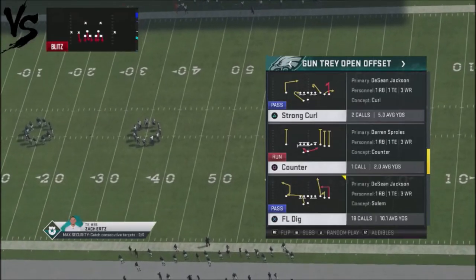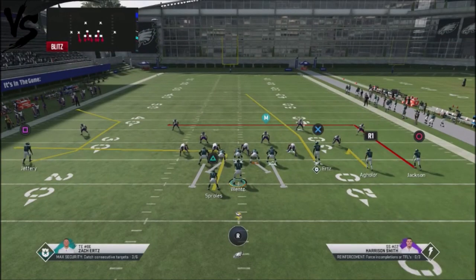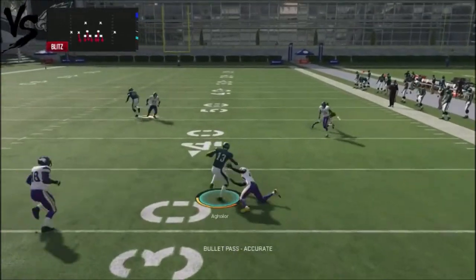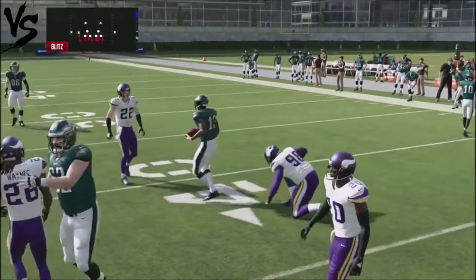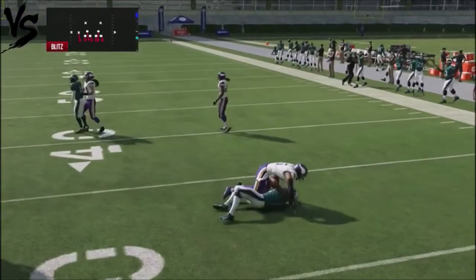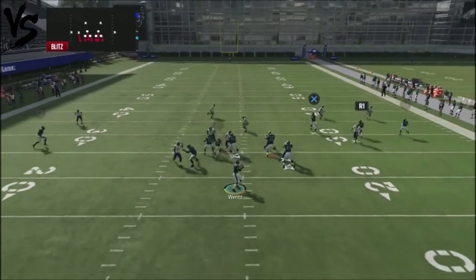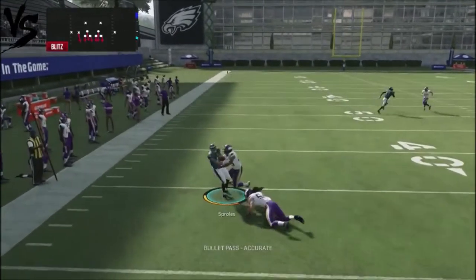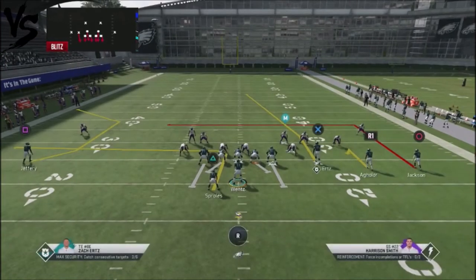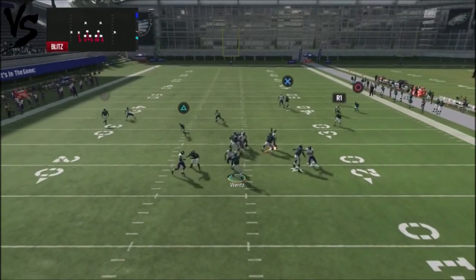Taking a look at the Flank or Dig — it works very well against man blitzes. Your first fast read, if your opponent uses a lot of heavy pressure, is going to be that underneath route by Aguilar, the slot receiver. A lot of times he's going to get his back to his defender, and you can pick up an easy five or six yards. Man blitzes usually don't press the slot receiver, so you can get that ball off pretty deliberately. Another complement on the other side is the running back route that always gets really good separation, taking away the user's ability to cover both sides of the field.